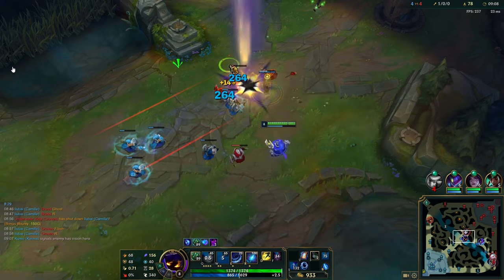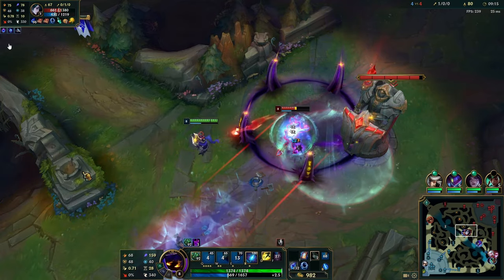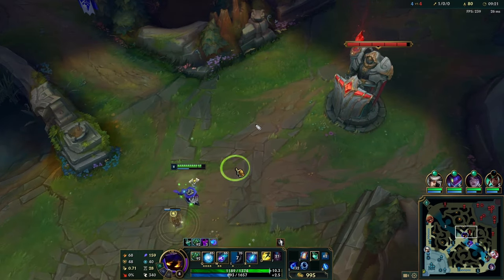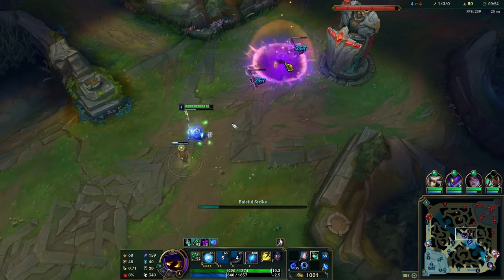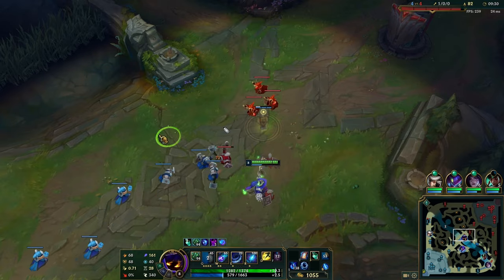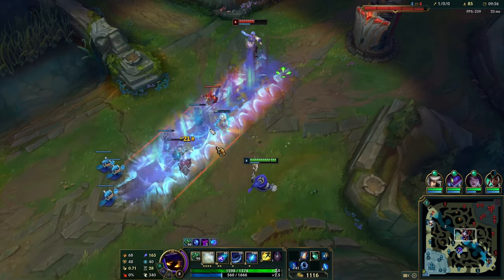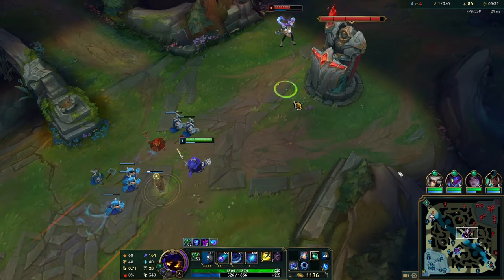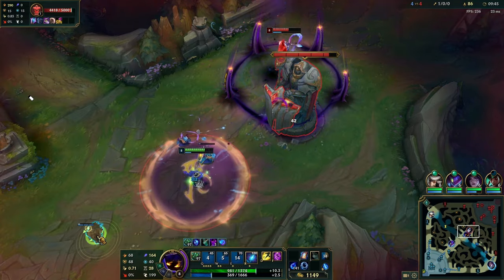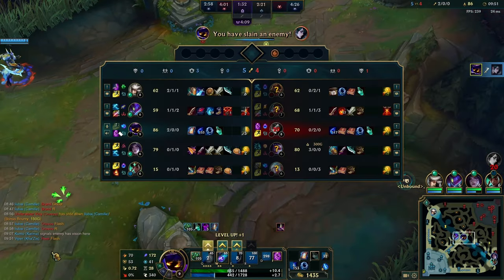Outside of that, just fish for max range Qs — Vega max range Q is deceptively long. When the enemy is under tower, do this little cage: put the W kind of in the middle or slightly toward their side, and they either have to walk into your cage or take the W, making an easy Q hit. Don't worry about other lanes. One thing you can get wrong on Vega is trying to roam. Vega has one of the best poke abilities. If you have vision — like a pink ward in the bot bush — it makes it very comfortable to push up and feel safe.